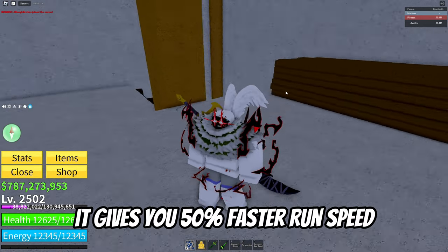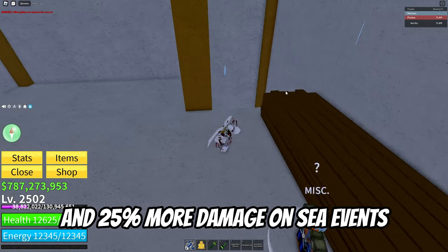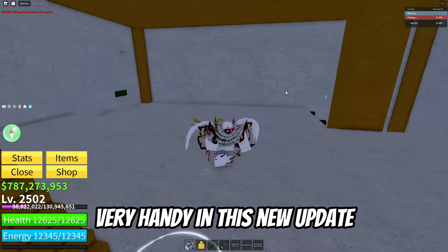This thing is actually pretty strong. It gives you 50% faster run speed, 10% dash distance, and 25% more damage on sea events, which is actually going to be very handy in this new update.